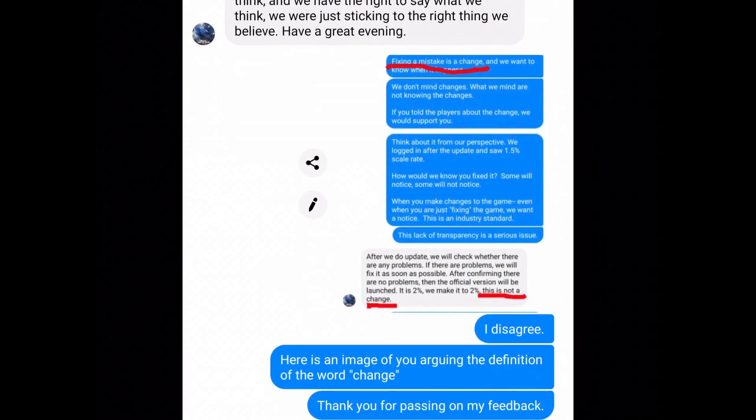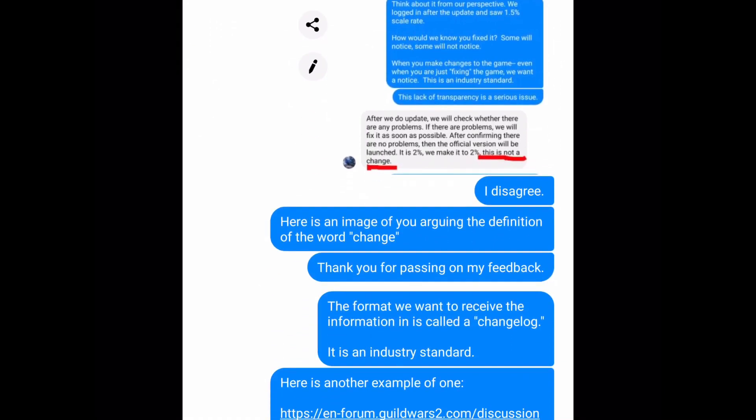I felt like this was too much — for them to keep arguing about this changelog issue, and then to say 'we're not arguing about it.' So I took a screenshot of the conversation above and showed them where they're actually arguing with me on the definition of the word 'change' — where I said fixing a mistake is a change, and they said that's not a change. I disagreed: 'Here is an image of you arguing the definition of the word change.'